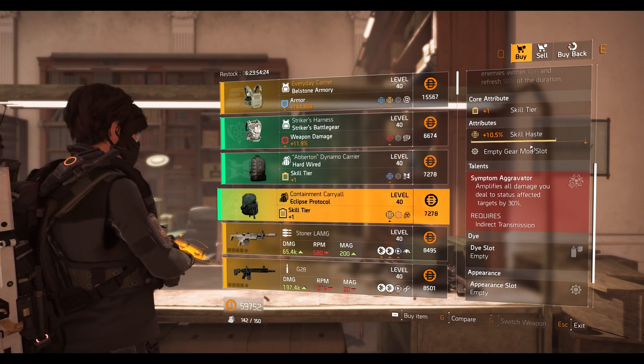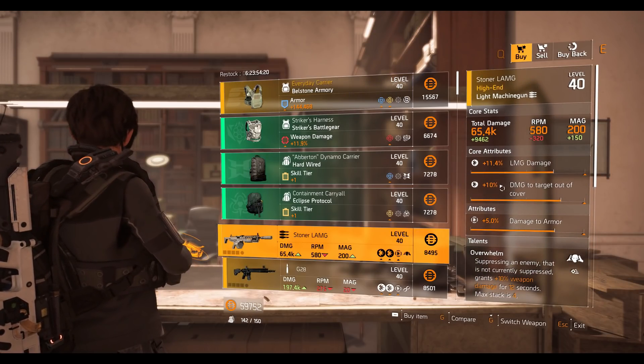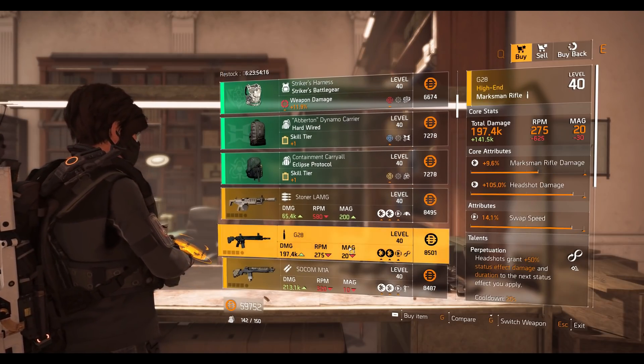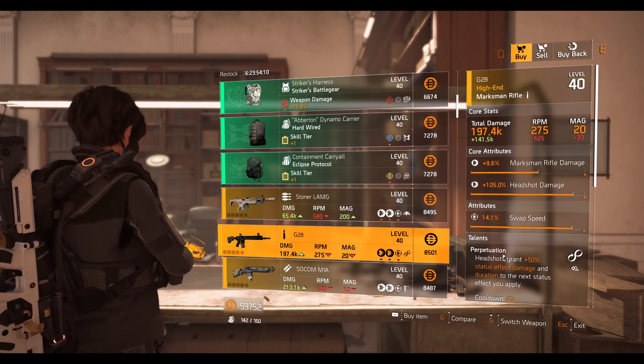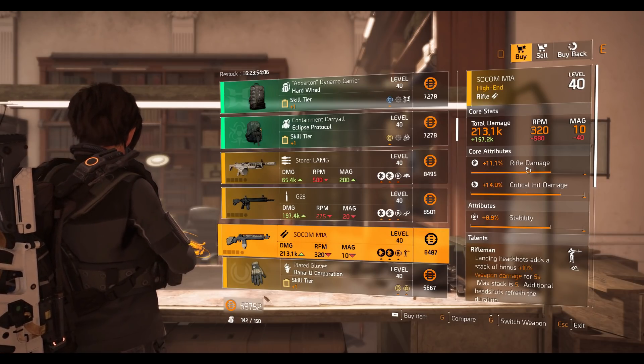Stoner LMG with Overwhelmed talent, 5 damage to armor, 10 damage to target out of cover, 11.4 percent LMG damage. G28 marksman rifle with 9.6 percent marksman rifle damage, 105 percent headshot damage, 14.1 swap speed, and Perpetuation talent. SCAR M1A rifle with 11.1 percent rifle damage, 14 percent crit damage, 8.9 percent stability, Rifleman talent.